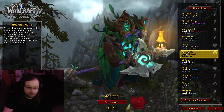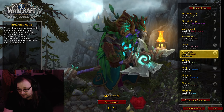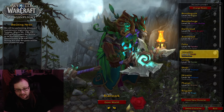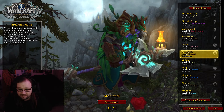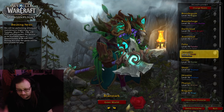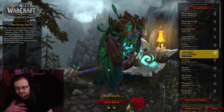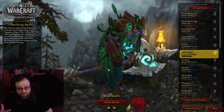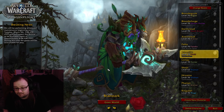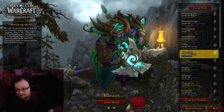My druid is rocking a quest reward or just a random rare drop from the Emerald Dream — a polearm, not a staff. I really like this polearm; it's runic and you can do a lot with druids using it. Maybe even some Drust druid looks. It's just a good druid-y polearm.